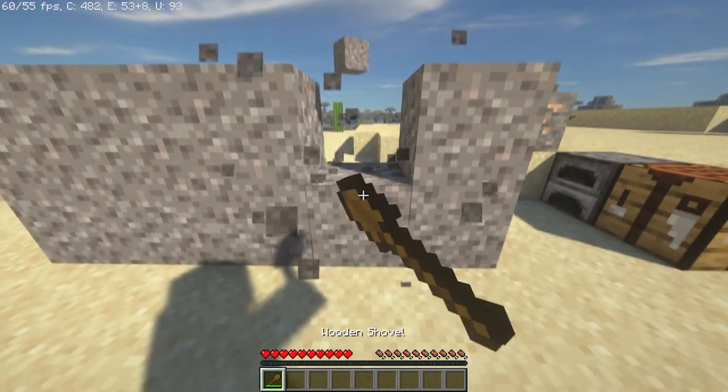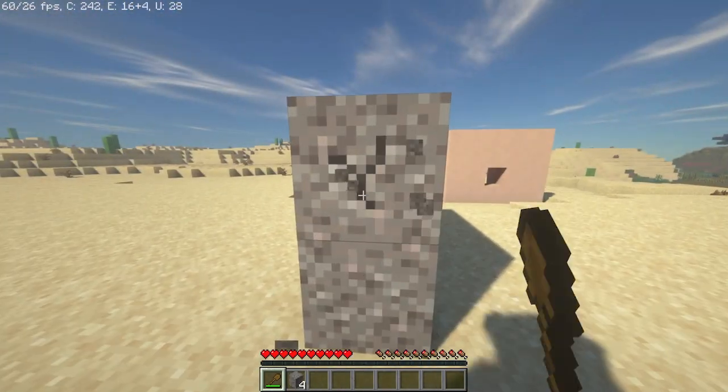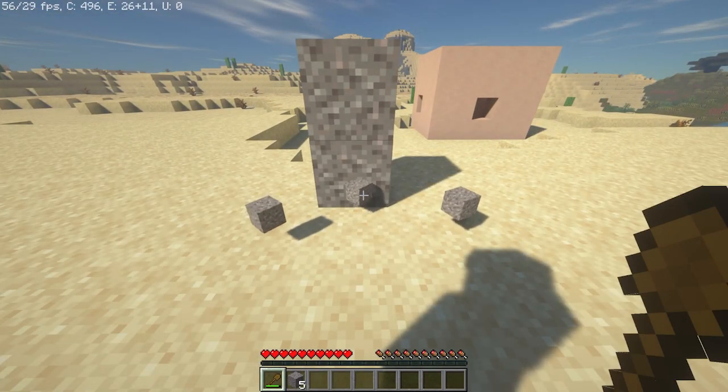A shovel and some gravel right behind us. Now you see, the reason I am digging this very coincidentally placed gravel is so we can get flint, which will be used for flint and steel.